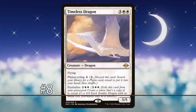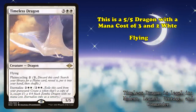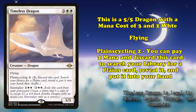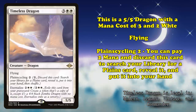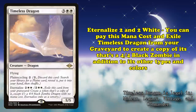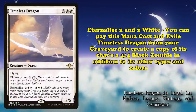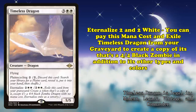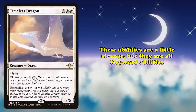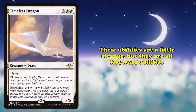And at number 8, we have Timeless Dragon. This is a 5-5 Dragon with a mana cost of 3 and 2 white, with Flying, Plainscycling 2 — meaning you can pay 2 and discard this card to find a Plains card from your deck, reveal it and put it into your hand — and Eternalize for 2 and 2 white, which means you can pay that cost to exile it from your graveyard and create a token copy of it, except it's a 4-4 black Zombie Dragon with no mana cost. While these abilities may seem a little strange, they are all keyword abilities, so it counts for this list.